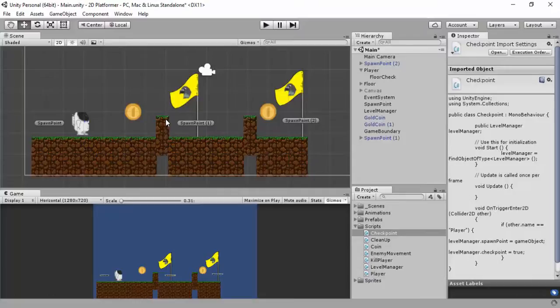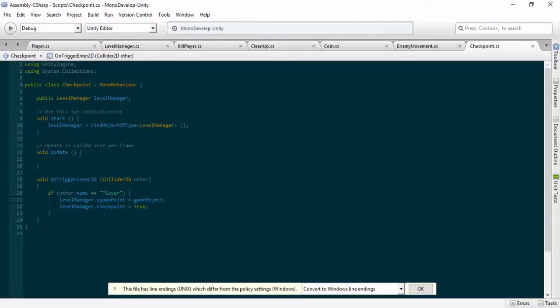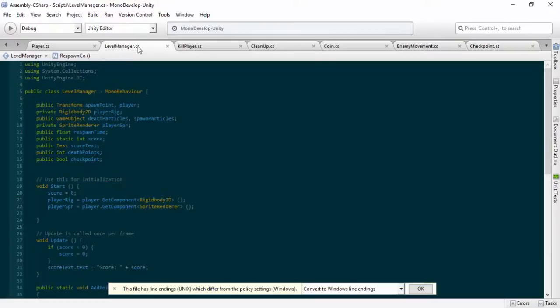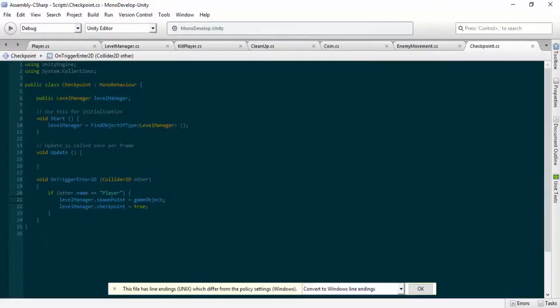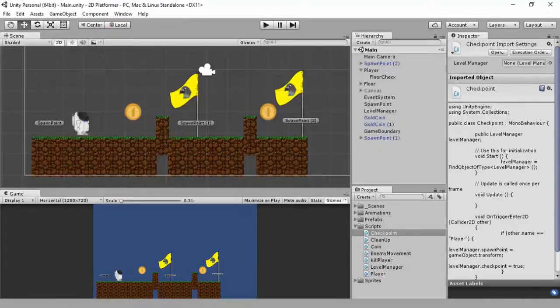We'll test it out. I click play and get an error - checkpoint issue. I've used transform rather than game object. So the spawn point equals this.gameObject.transform - because the spawn point in the level manager is referenced as a public Transform. Since this is a transform and we have a game object, make sure it equals 'gameObject.transform', accessing the transform component which contains rotation, position, and scale.